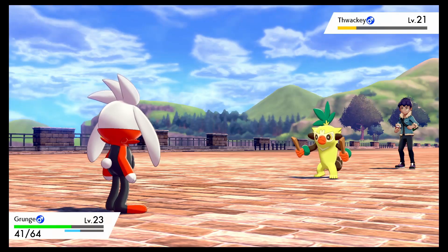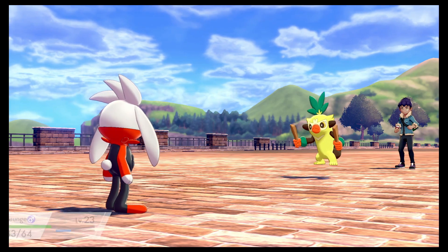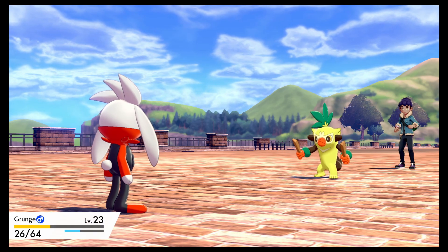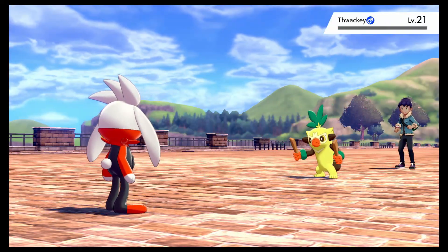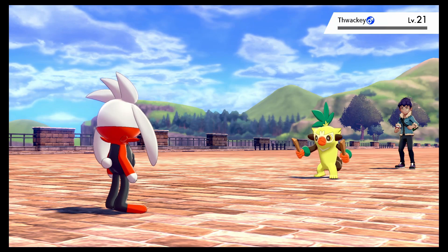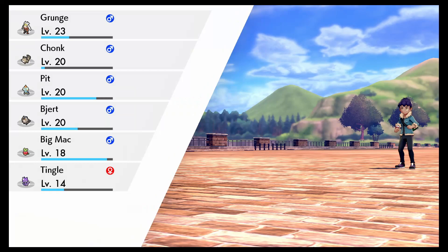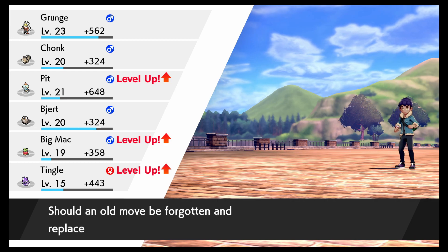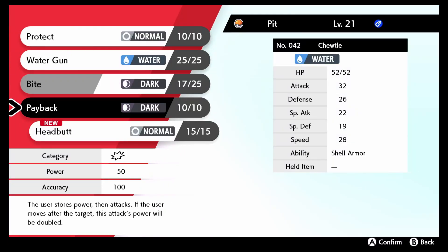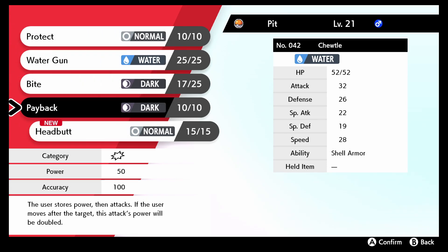Oh, there it is — thanks Hop! Double Hit. Double Hit's pretty strong if I recall correctly. I think it's base 30... 35. What it is, is you use it on Technician Ambipom — that is very strong. Wow, we're just raking in the level ups right now. Pit wants to learn Headbutt — 70 power. How fast are we? Speed is my second highest stat — that's kind of really surprising.